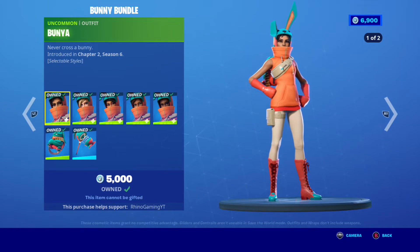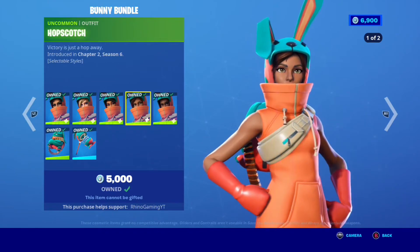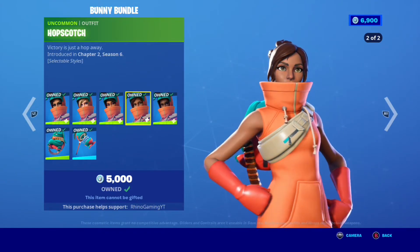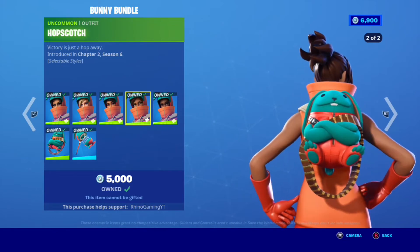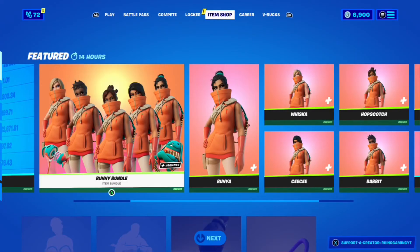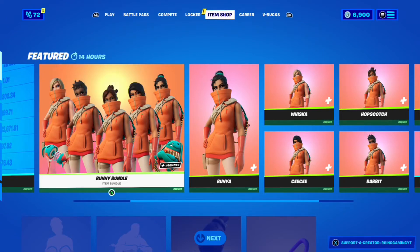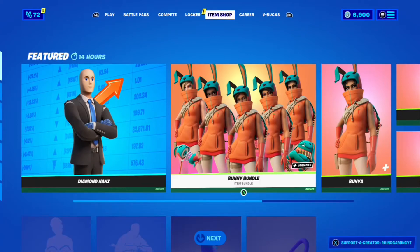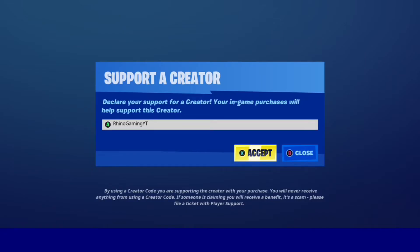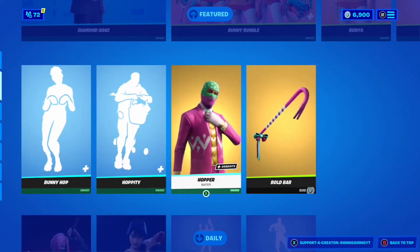The reason I decided to get the bundle is because I like two of the skins — CC and Hopscotch — and buying two skins plus the back bling and pickaxe would cost 100 V-Bucks more than the bundle. So I just went and got it to save 100 V-Bucks and add to my skin collection. If you guys want to buy any of these skins, make sure you use creator code RhinoGamingYT.